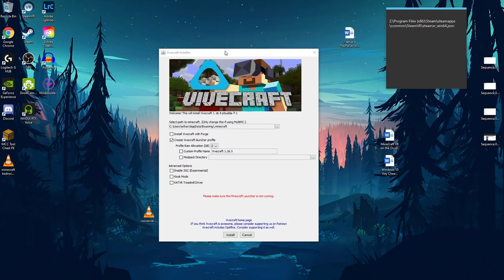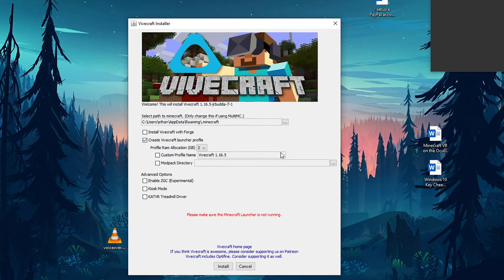Once finished, open the Vivecraft Installer. You don't have to change any settings except the RAM allocation. RAM is just temporary memory and storage that your computer can use, and once your computer shuts down, it gets lost — but it is used in lots of games and productivity. You can change the RAM allocation from 2GB, 4GB, 6GB, or 8GB. I'd recommend either 6GB or 8GB for better performance, although it depends on how much RAM you have. I'd recommend half of what you have — for example, I have 16GB of RAM, so I use 8GB for Vivecraft. Then click Install and wait for it to finish.